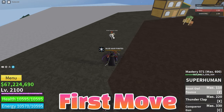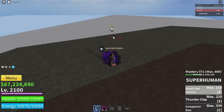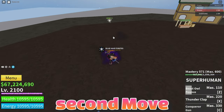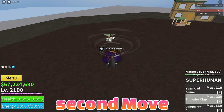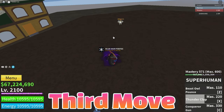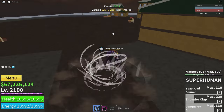Make sure you go up close — if you're quite a distance away it's not gonna work. The next move we got is Thunder Clap, which basically just sends them back as you guys can see, and it does a lot of damage. The last one we got is the Conqueror Gun, which is amazing and it's really hard to hit.